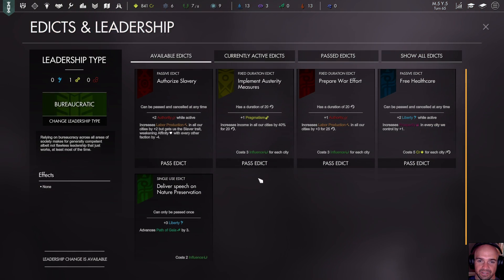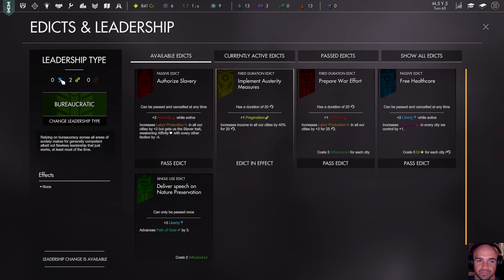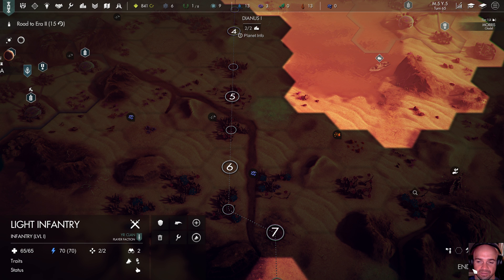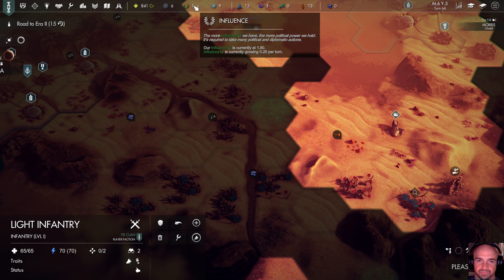Let's see if I can do another edict. I can pass this again — yes, now I have two pragmatism and I can change my leadership to technocratic. Requires one liberty — nope, I don't have one liberty. Cast weight — let's go ahead and pass this. Let's look at three liberty and advance the path of Gaia. Maybe not — I lied.